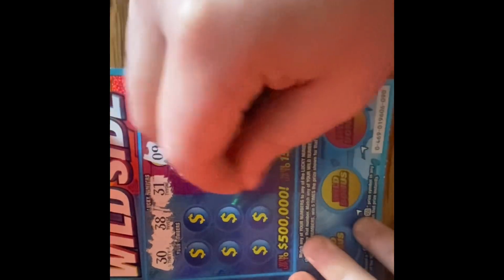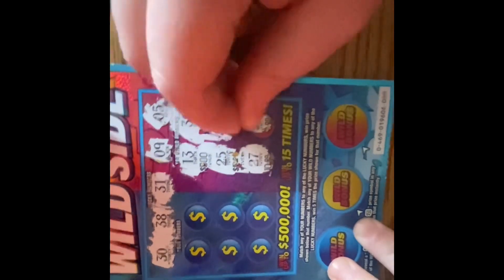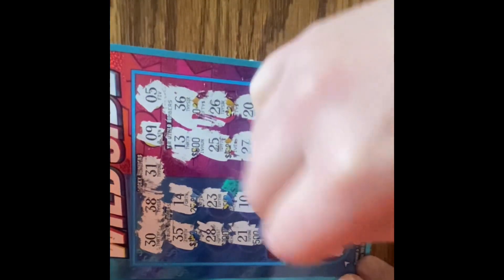Let's go ahead and scratch this one off. My numbers: 30, 38, 31, 9, 5. My wild numbers: 36, 13, 25, 25, 26, 27, 27, 20, and 35, 14, 28, 23, 21, 10. The wild bonus revealed a piggy bank, a diamond, and a horseshoe. Let me see if there is a winner.